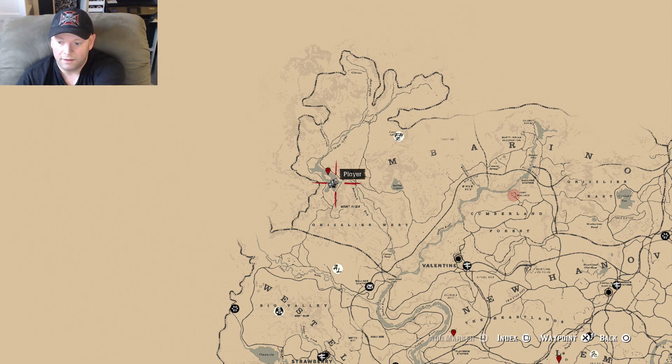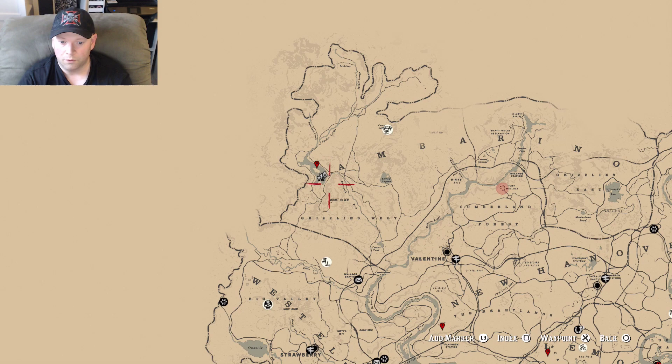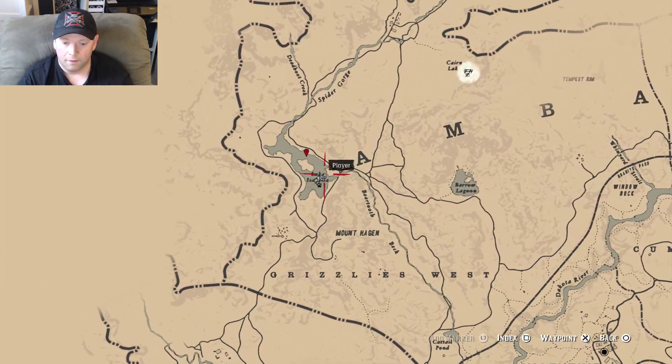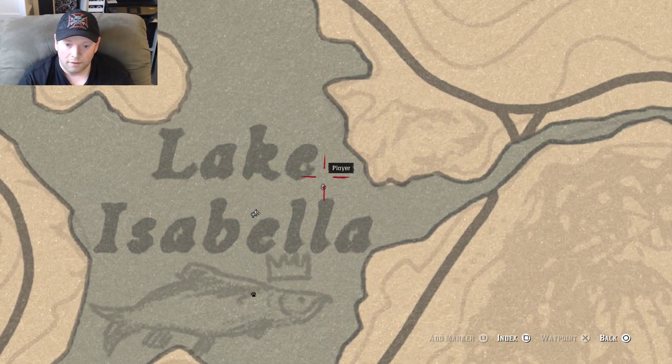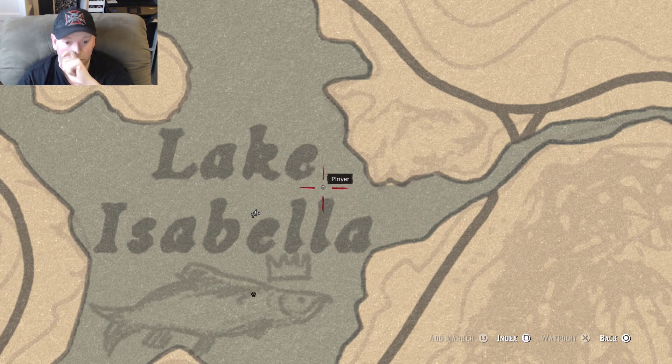Valentine — look at the map. Valentine near the bottom right, and you just go northwest from Valentine. Right basically around above the letter L in Isabella. You're going to want to stand right about there facing north.